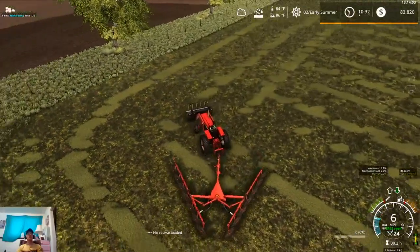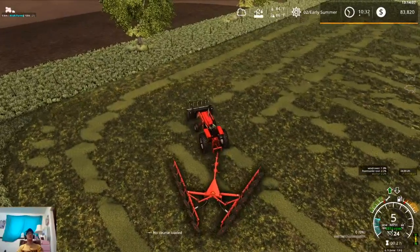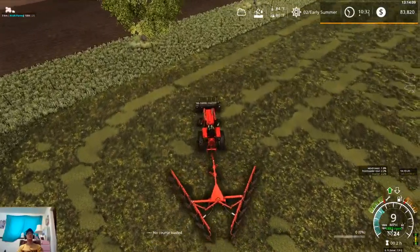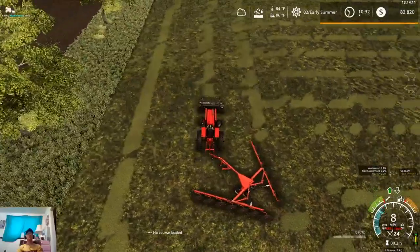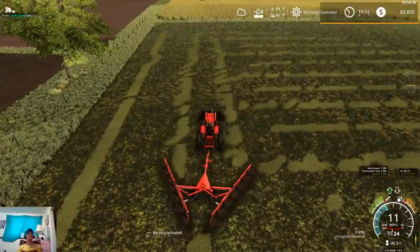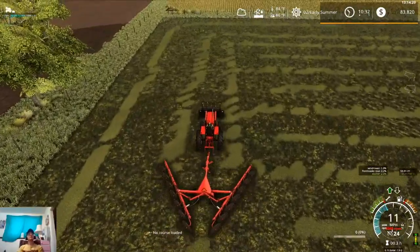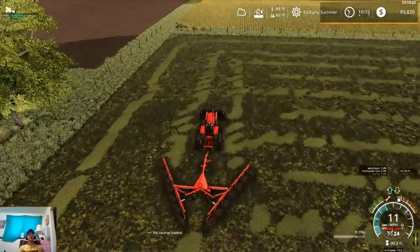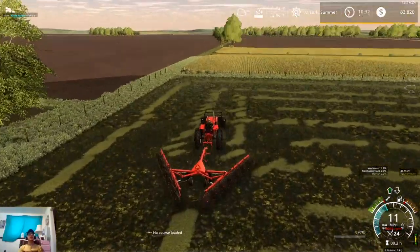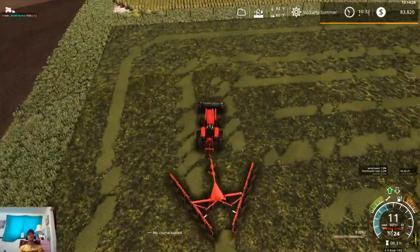Let's try and pick up this little raggedy bit here if we can. We'll finish this pass around the field and then go bail that little guy, get these two end rows bailed up, and then come back and continue raking.